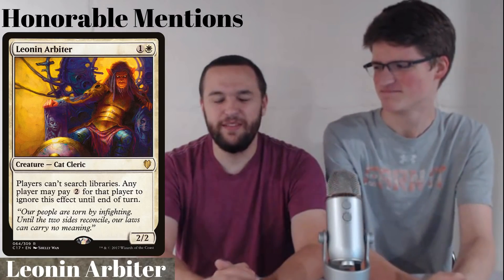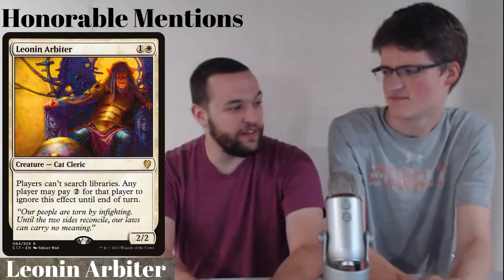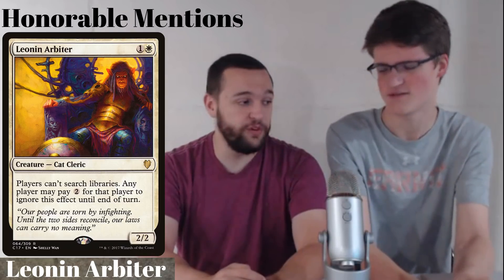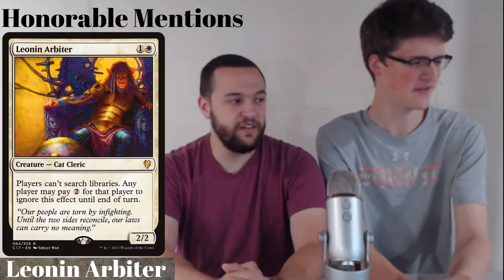Next is Leonin Arbiter. It's a 2-2 for 1 and a white. Players can't search libraries unless they pay two. This ability is really weird because it doesn't use the stack — you just pay the mana and you can do it for the rest of the turn. I've had a few judge calls playing against it. I can pay this literally whenever and they can't respond to it. It doesn't use the stack because it would cause issues like the Ghost Quarter thing.